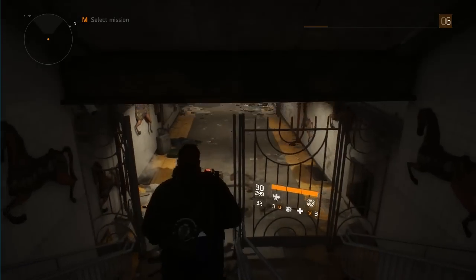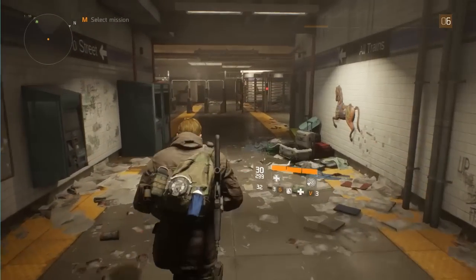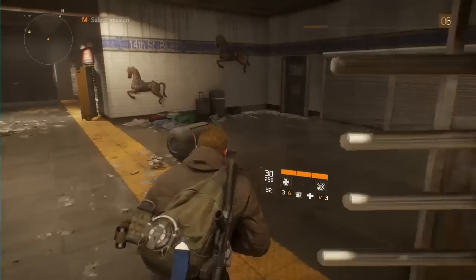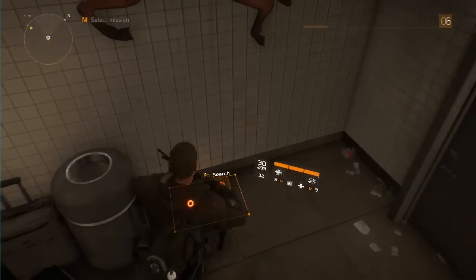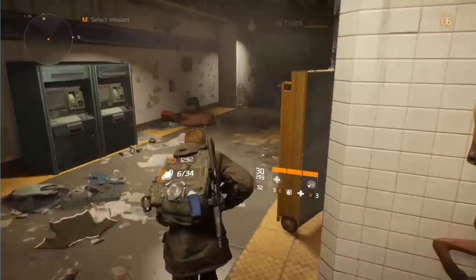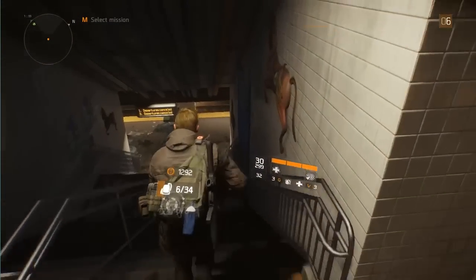Down here it's just like a little underground subway. There are a couple of bits of loot as well — I'll show you the two locations. There's one on the right-hand side just as you come in here, and then when you progress further down, there's one in the corner on the opposite side of where we're actually opening this.